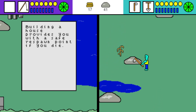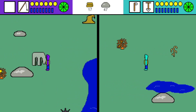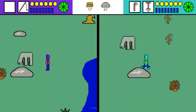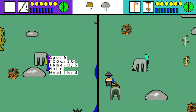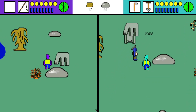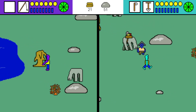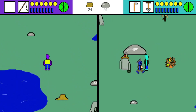'Building a house provides you with a safe respawn point if you die.' I witnessed a tree just grow up. You can check the stats on the animals here — they're called huboas. I found Bill — he has his own huboa companion.